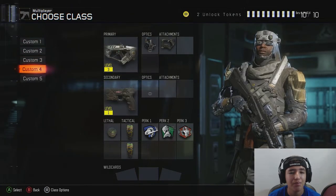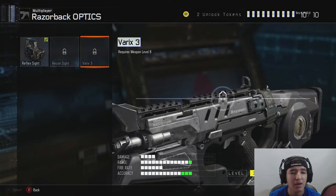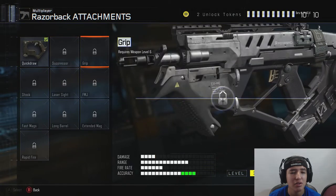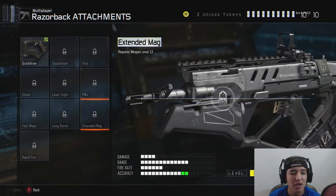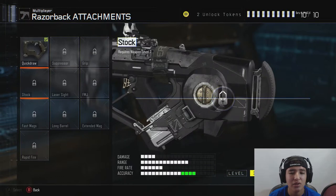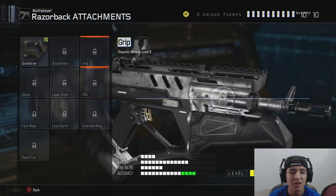For SMG optics we've got reflex, recon, and varix 3. For attachments: quick draw, suppressor, grip, stock, laser, FMJ, extended mags, long barrel, fast mags, and rapid fire. I like how the game shows you exactly what each attachment adds — for example you can see the grip and FMJ stats visually, which is a cool feature.